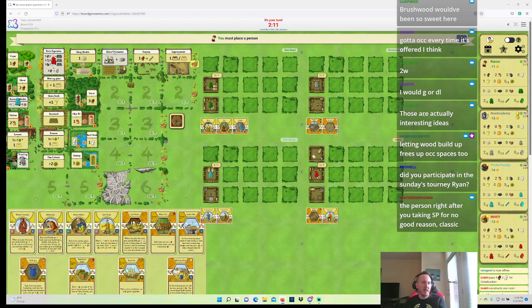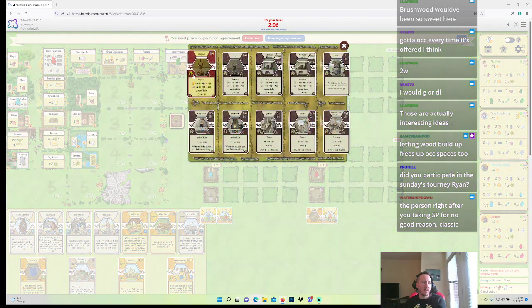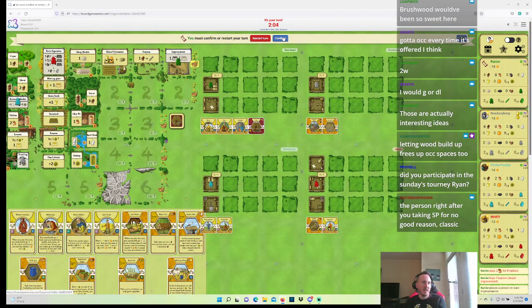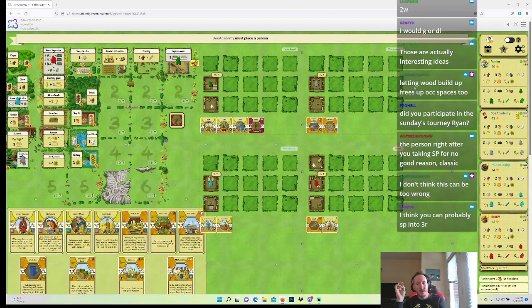Screw it, I'm just taking it — I'm going to claim this is still fine. Food-pressuring isn't really going to work in Revised, but I'll claim it. Two Reed was also super defensible there. The problem with building Fireplace is it pushes everything I'm doing back, and it's possible I'm supposed to just absolutely be rushing for rooms with single-minded focus. But Doe says they wanted to try something — that's probably wrong.